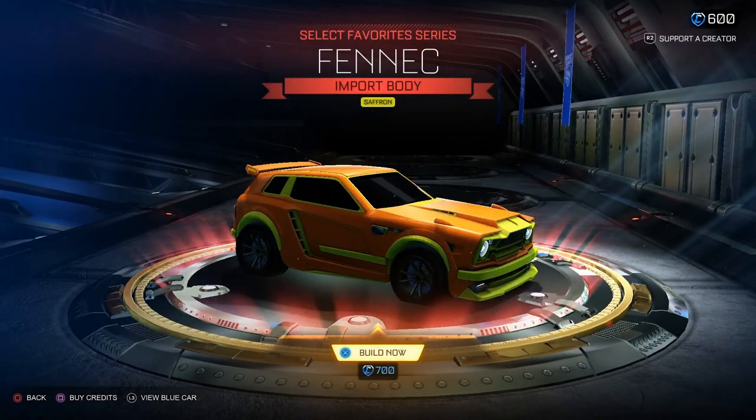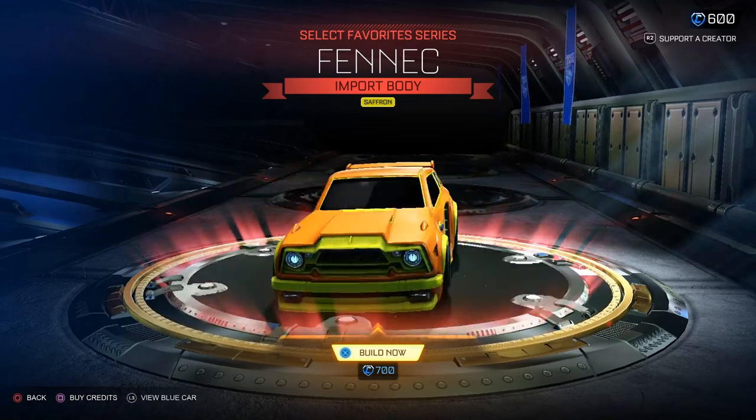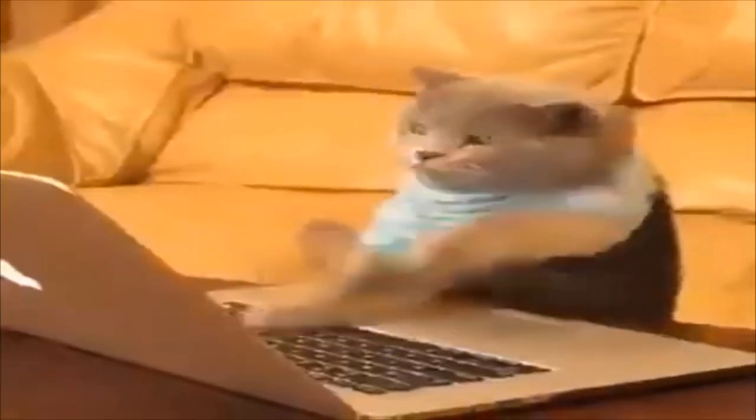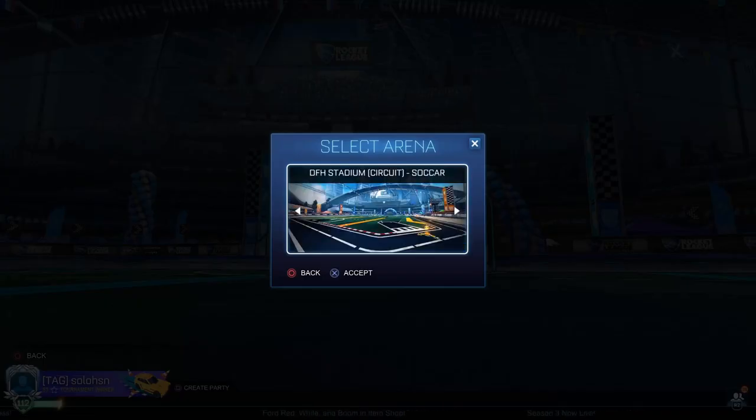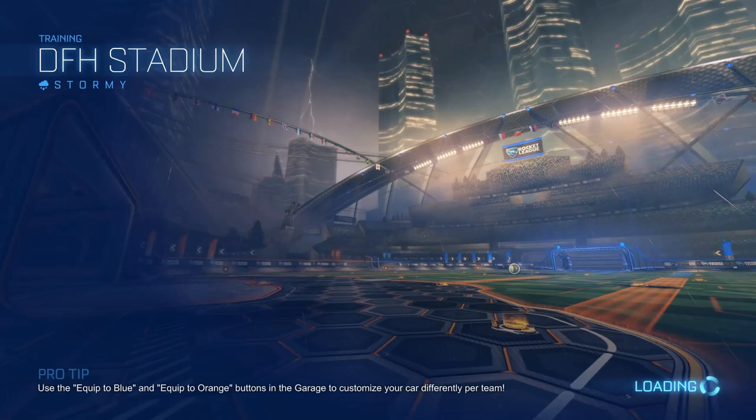Okay, now that the Rocket League moderators have stopped watching, I'm about to show you the real hack. Let the hacking commence. Now go into Training Free Play and select the DFH Stadium Stormy map — any other map will not work for this hack.